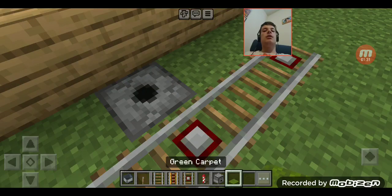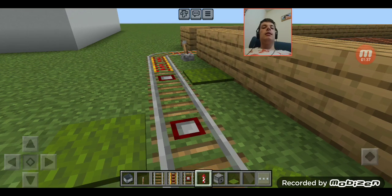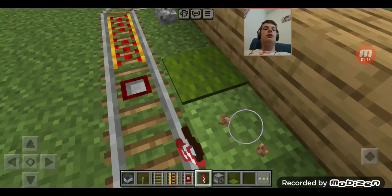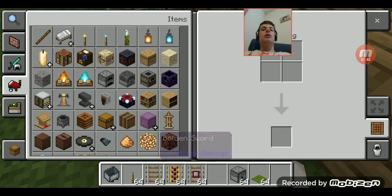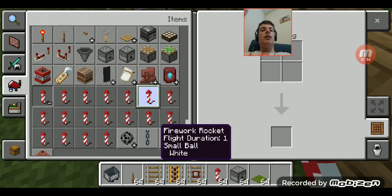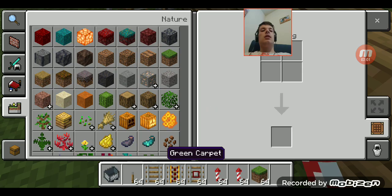I'll hide the secret using green carpet to blend in with the grass. I'll add white fireworks in here. I'm going to need more than that - like two more of these fireworks. Blacks, white, white, white. And grass blocks, too.